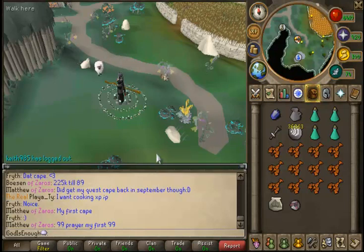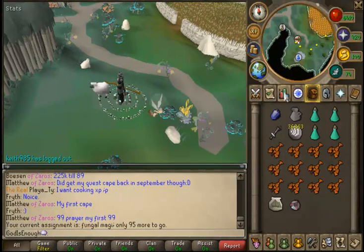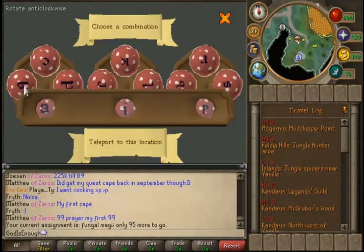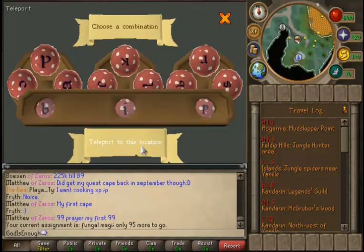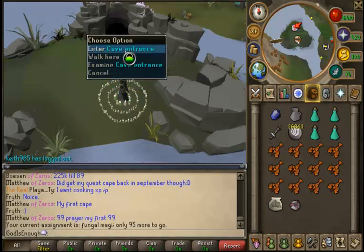Hey guys, what's up? It's MunkleZonkey. So today we're going to be doing a Slayer vlog of sorts because Slayer is what I have been doing lately on this account. I have gotten quite a bit of Slayer XP lately and my task today is Fungal Mages, which should be fun because as far as I've heard it's not a very long task and I believe the fairy ring code to get there is VIP. This is my first time being to the Polypore Dungeon on this account.